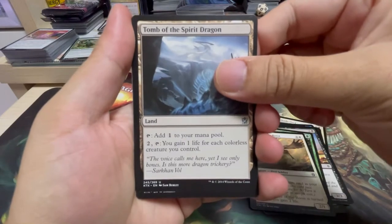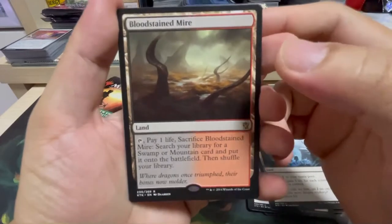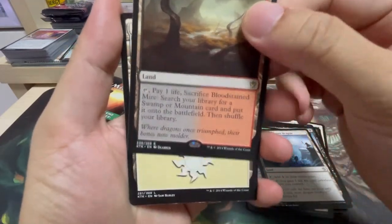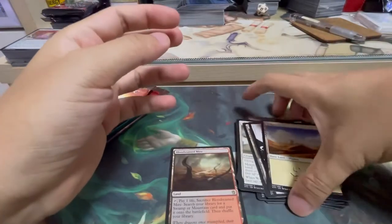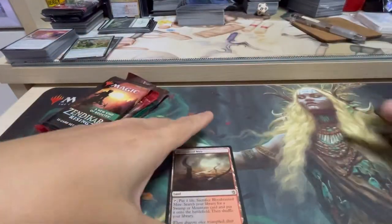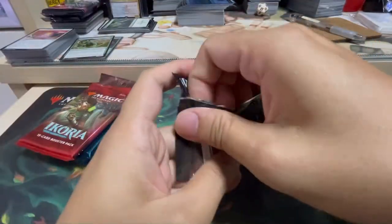And the rare is... Oh my god! We have a fetch land! That's what I call a good hit. So our first rare of the pack — Bloodstained Mire, fetch land, very good.